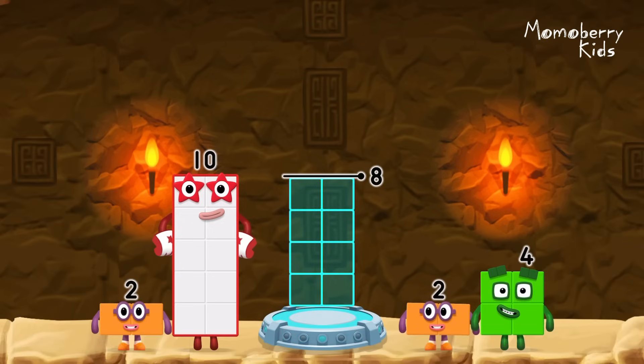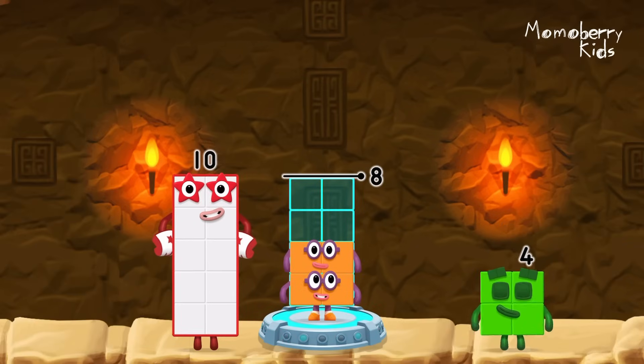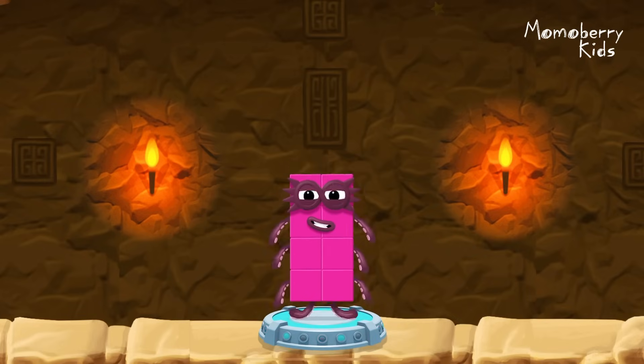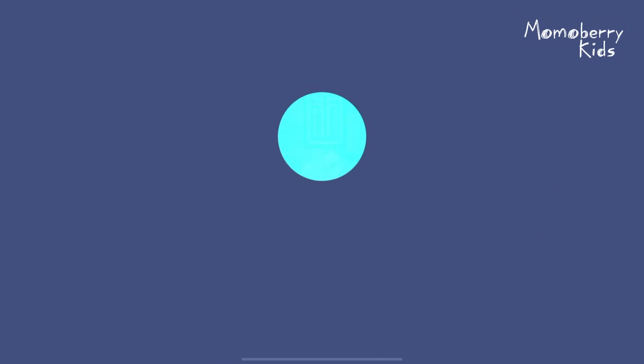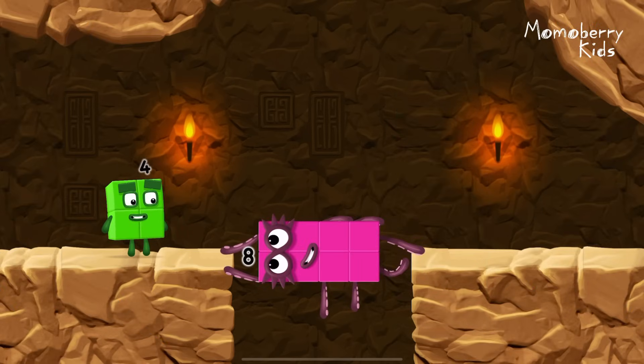Add number blocks to make 8! Choose 2, 2, and 4 — you cracked it! 2 plus 2 plus 4 equals 8. Octoblock! Yes!